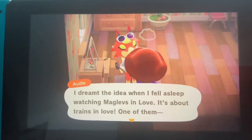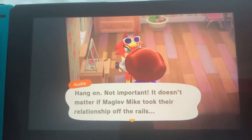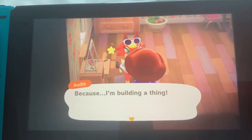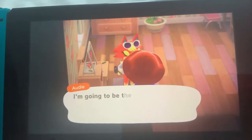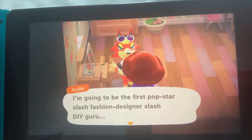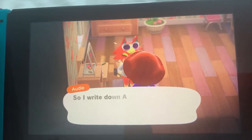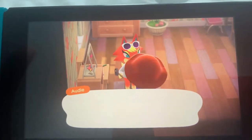She says she's making a shell table — she got the idea when she fell asleep watching 'Maglevs in Love,' it's about trains in love. One of them took their relationship off the rails. Hey Harman, do you want to make your own shell table? Yeah, sure! I'm going to be the first pop store slash fashion designer slash DIY guru.